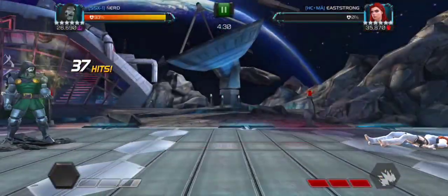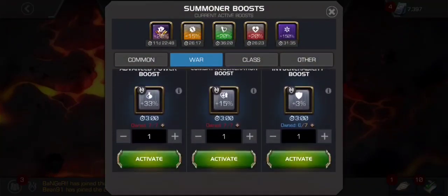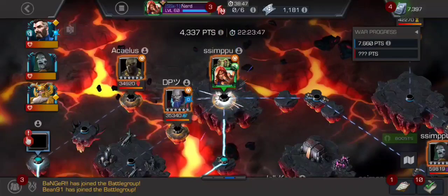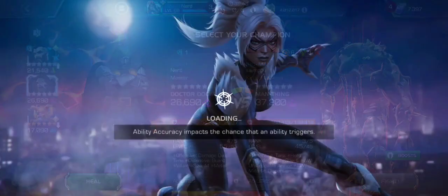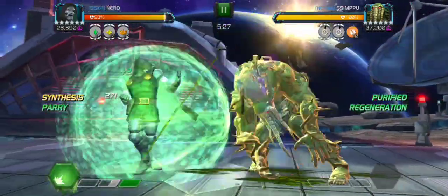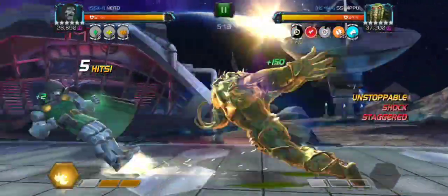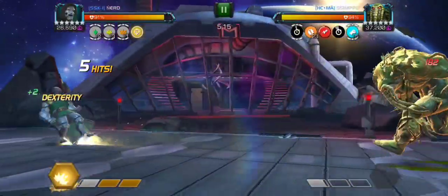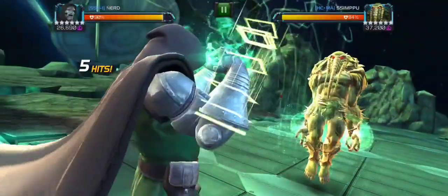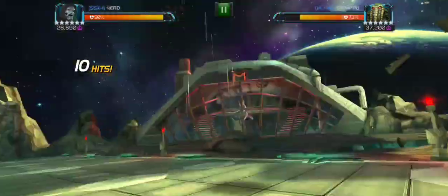Next up, we've got the node 20 Man Thing. I take this every single war. Very, very easy fight with Doom. There's really nothing that can go wrong here. It doesn't matter how bad your RNG is or anything. It's just a really easy fight. Your first priority is getting to the L3 while only using five hits, which is fairly easy to do on this node. We're gonna bait this heavy, and then we're just gonna wait out UA. I throw this L3 while he's unstoppable, so I won't actually be able to get the stun after my L3. It's not really an issue on this Man Thing fight, because the stun after your L3 doesn't really matter all that much.